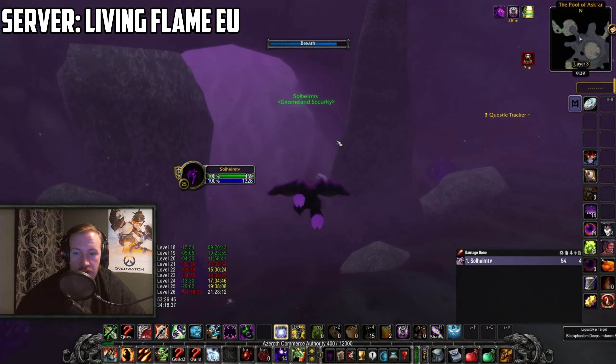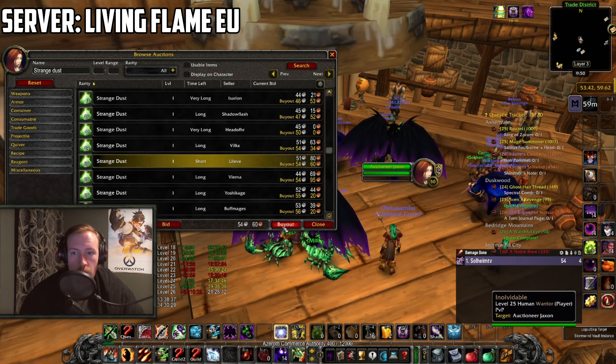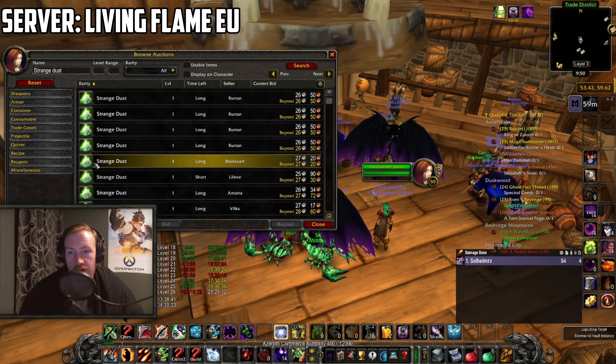Now, before you go to Ratchet, there are a couple of materials you want to have. You want to have 40 Strange Dusts — if you want to Disenchant to get these, go for it; if you want to buy them, then get them. Just find a way to get yourself 40 Strange Dusts, and that's what you need.